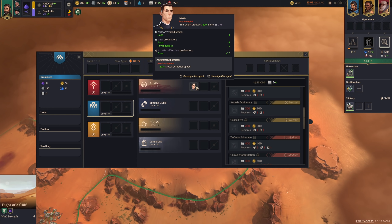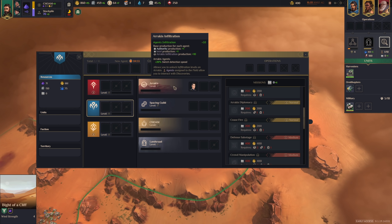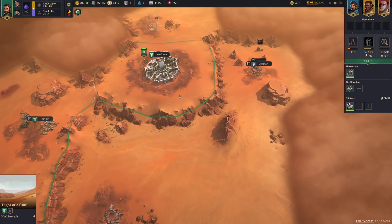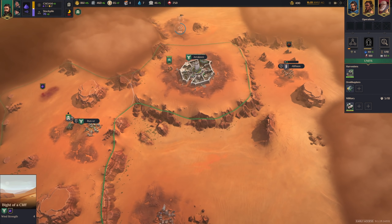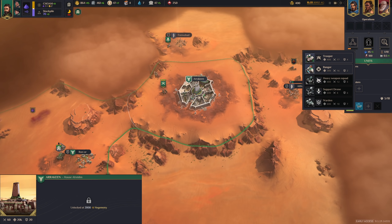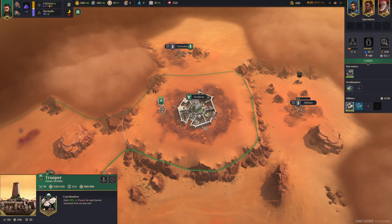First we'll go to Arrakis here, because authority is one of the most important resources right at the start — we'll need that to expand. Without it, we cannot really expand. Let's get two troopers here, we are ready.